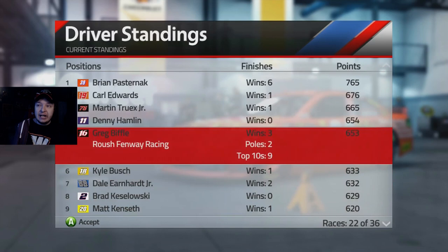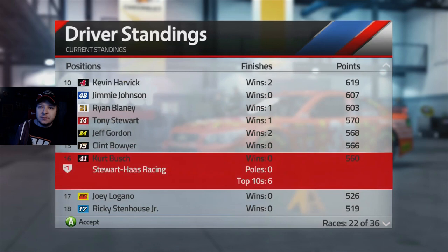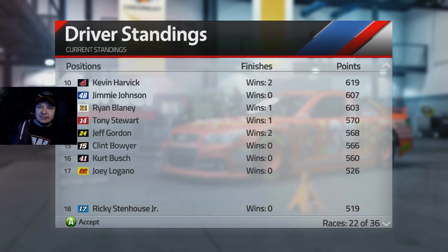So Biffle all of a sudden is just racking up top fives and wins and everything. Now he has the second most of the season behind me. Top 16 - Kurt is actually on the bubble but he has a pretty good gap over Lugano so I think he's gonna be pretty well safe in there. But poor Casey Mears drops to 26th.